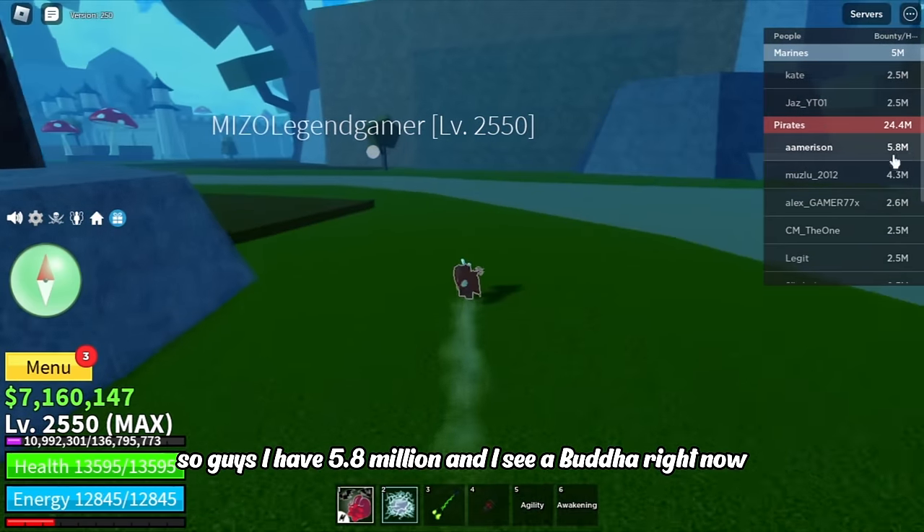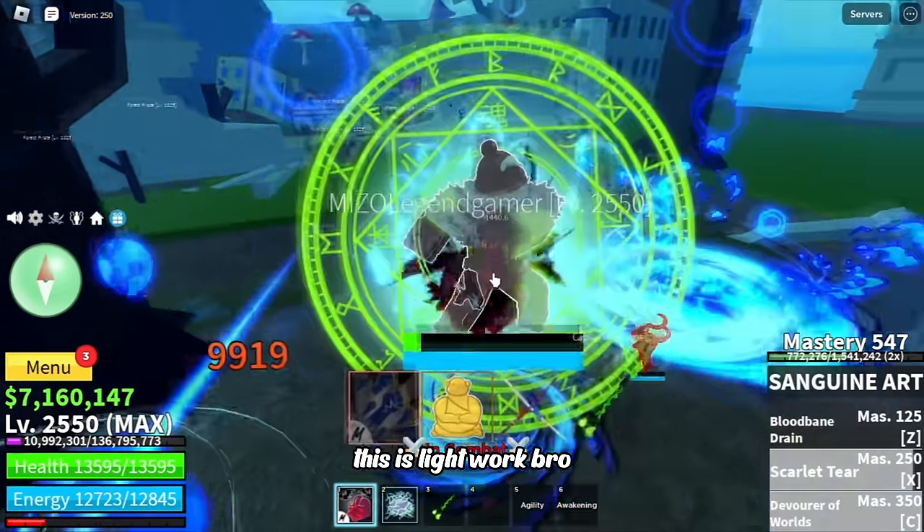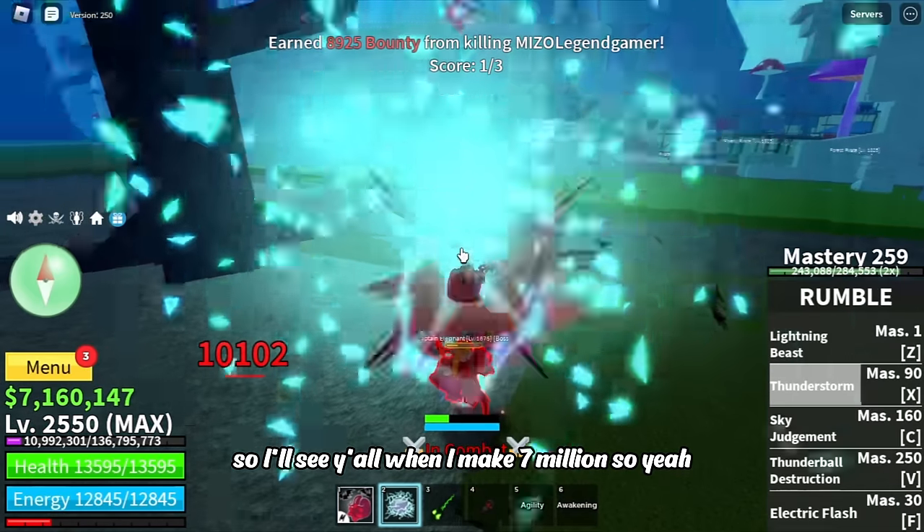I have 5.8 million and I see a Buddha right now, so let's go kill him. This guy is kinda low so it'll be easy — yeah, this is light work. I'll see y'all when I hit 7 million.